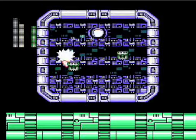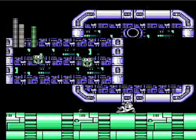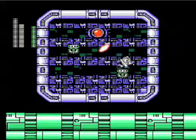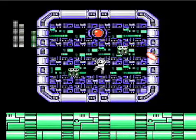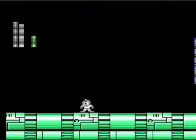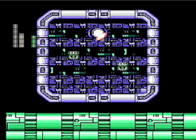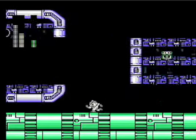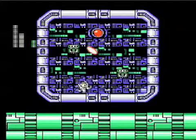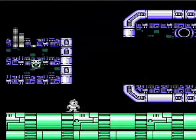Oh, that was pretty good. Oh my gosh, it's so hard to get a hit on him though. I'm not doing too good. If he kills me though, I will reload state and not waste the E-Tank. When he comes in really, really fast, it's not hard to slide under him — I just panic. Like, if he comes in real fast, then the next time he'll come in slow. He'll never come in slow and then fast. Oh man, he only needs one more hit.